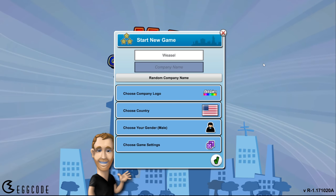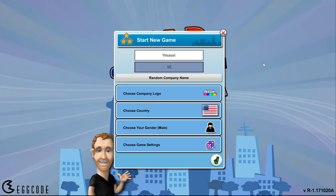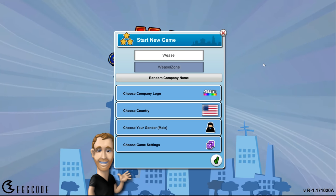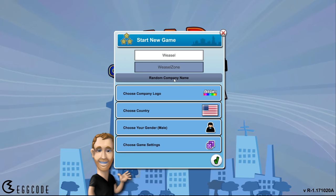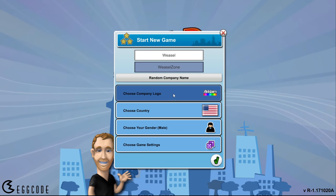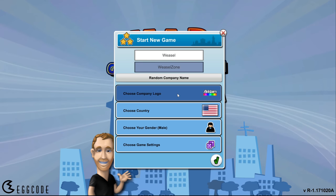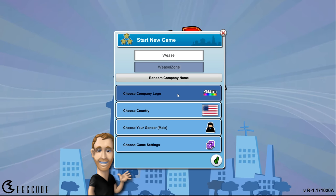I'd love you guys to follow me along as we start a gaming company — let's call it the Weasel Zone. Oh, and Wheatley's walking on my microphone — he's covering up the screen. Alright, step up on my finger... don't do this. Thank you. Sorry about that.